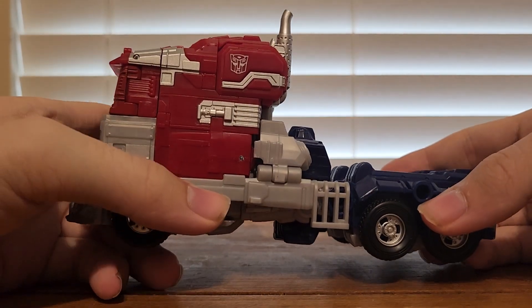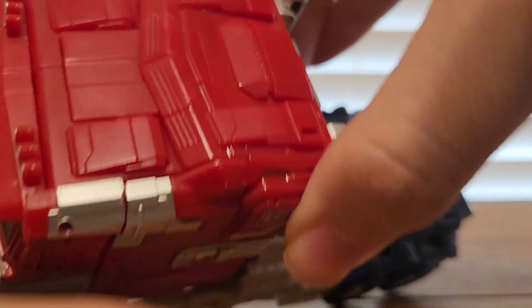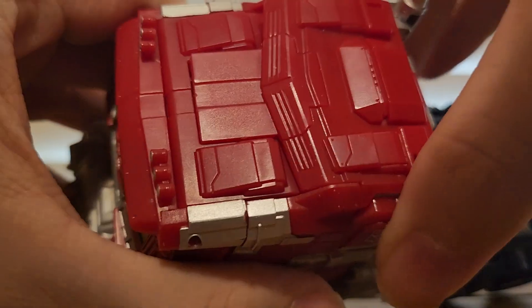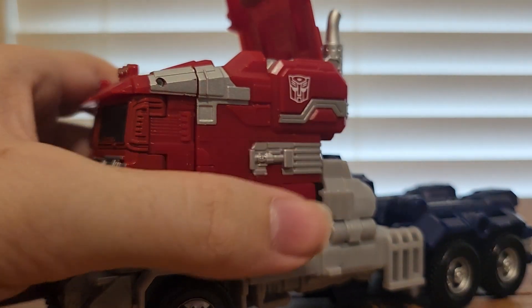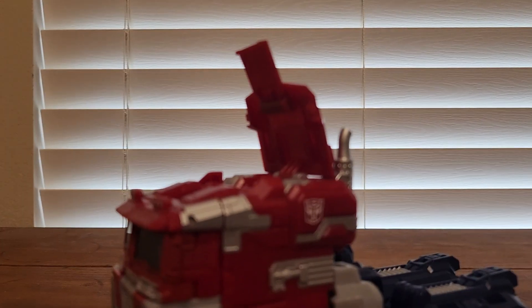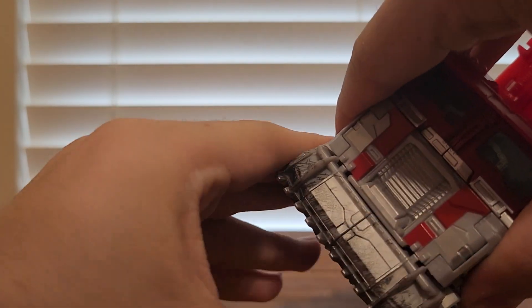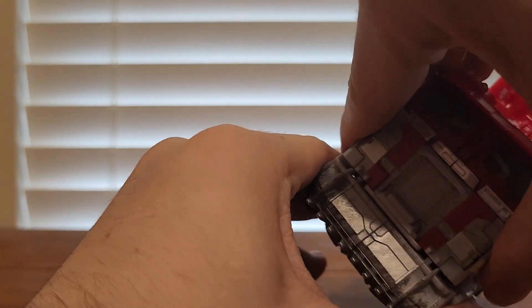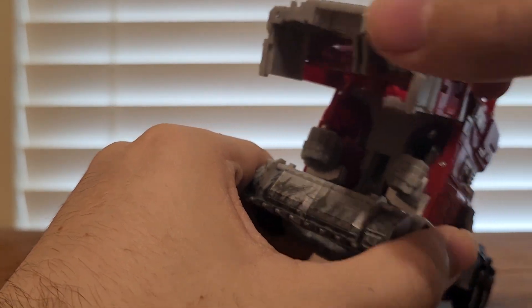Now let's get down to transformation. First thing you want to do is come to the roof section and tab this — it helps if you pull on one side to expose the tab. Then flip up the roof section. Next, come to the front section and bring the bar down while bringing up this section.